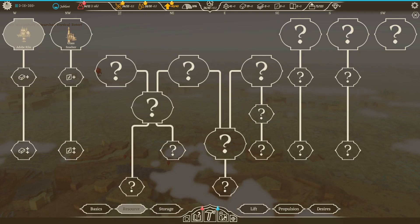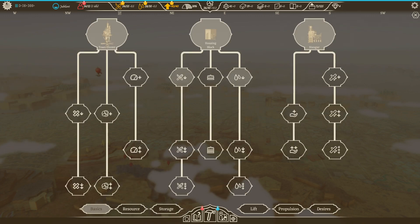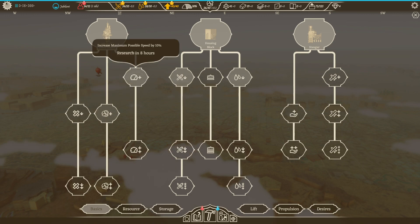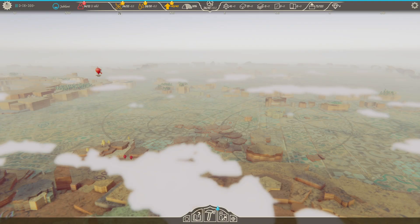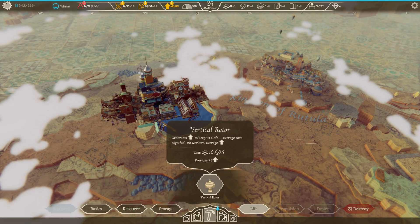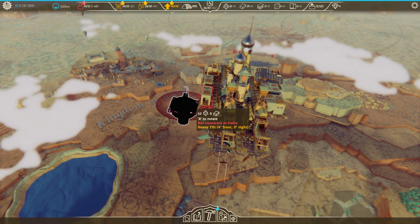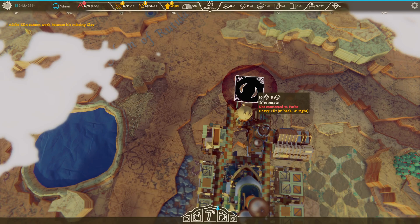We could do the glass smelter but we don't need that yet. Let's focus - do we want to do coal storage? Yeah, let's do coal storage, 16 hours. We're committing to that now. So now we need lift - vertical rotor. People don't want to live next to the rotor, which makes sense.